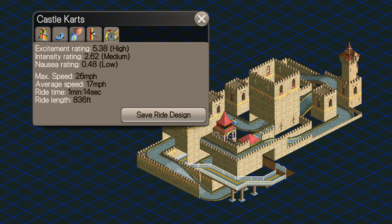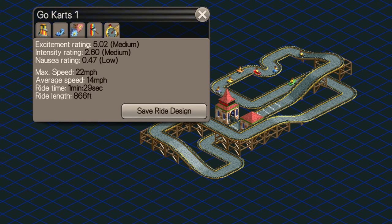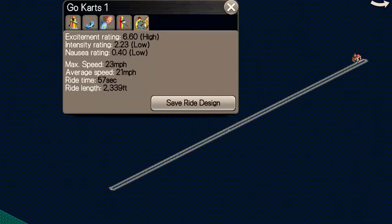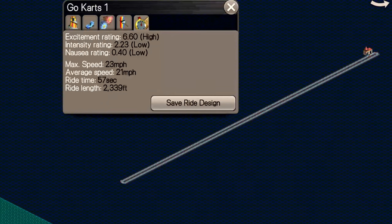For example, here is the pre-built track Castle Karts with scenery, and again without. With Go-Karts, the longer they are, the higher the excitement, to an extent. This long straight loop got 6.6 excitement with no additional features and just one lap, although the excitement stopped climbing at around 2,250 feet long.